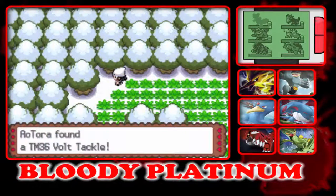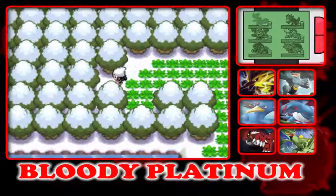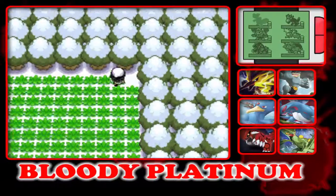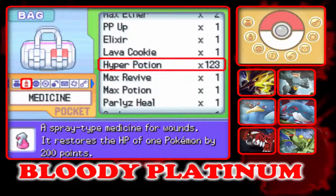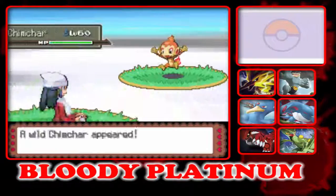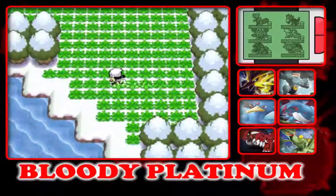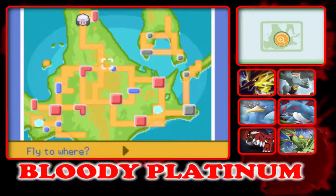We'll tackle. Let's go. We will get another encounter. What else could we find here? Oh, Chimchar. Let's go and ignore it. I'm going to Fly back to Veilstone now, because I can get a few items that I missed.